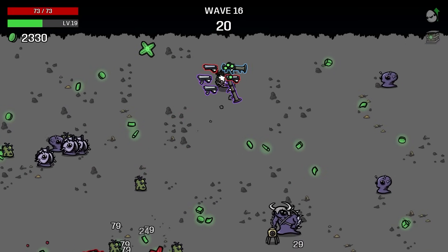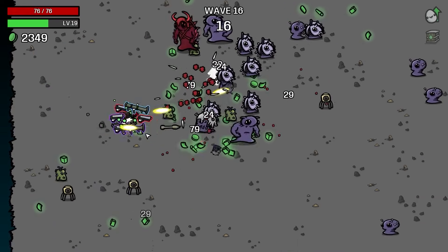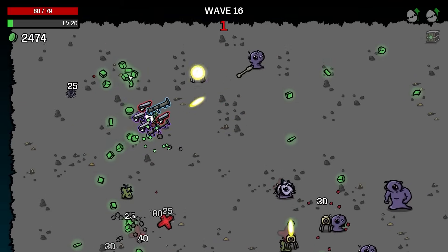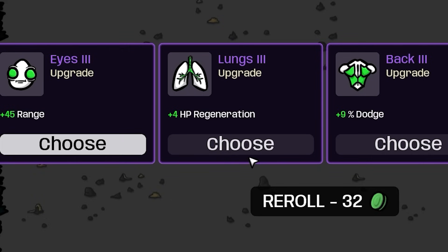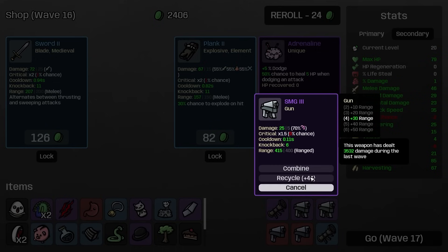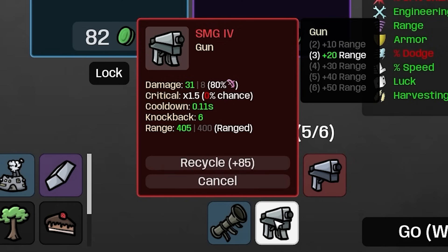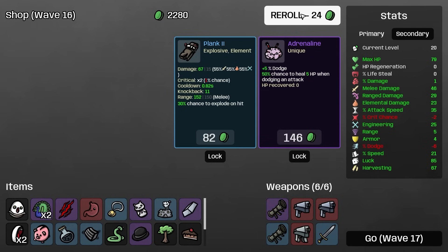100% XP gain next wave — enemies do more damage but I just won't get hit, plus I have more tier 4 weapons and extra rocket launchers. So we're in really really good shape. We're destroying things again and making this wave look really really easy. By the end of wave 16 we're up to 80 max health. HP won't be a problem anymore — I'm going to add a bit of speed and some HP regeneration.